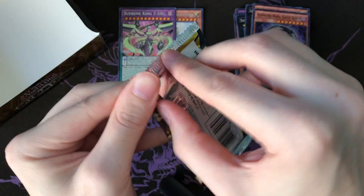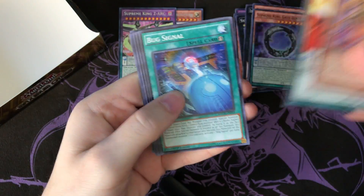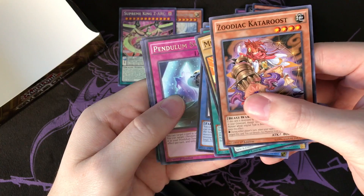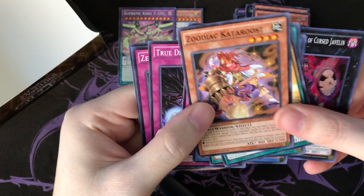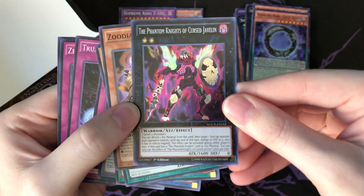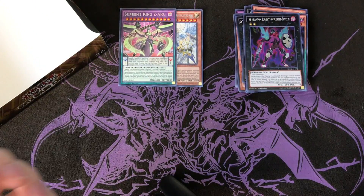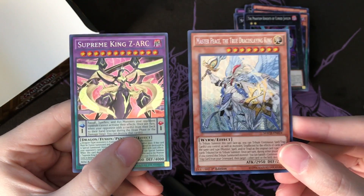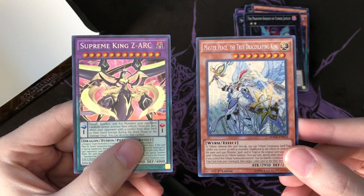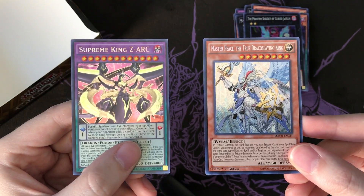Alright guys, last pack - can we manage to pull a fifth ultra or a third secret? That would be really cool. Pendulum Switch for the rare. Phantom Knights of Cursed Javelin. Well guys, this was a really fun box opening. I really hope you guys enjoyed it. We did get Zarked, but at the same time we also did get a Masterpiece as well, so can't really complain. Let me know down in the comments what you guys think. Thank you so much for watching and we'll see you next time.